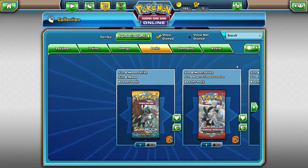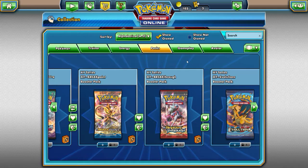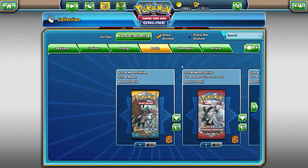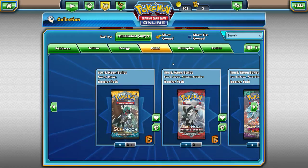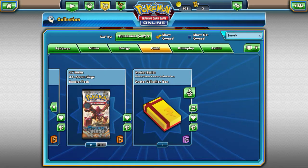I already earned some of them — I think I earned two of them. I earned this one and I think I earned that one, so out of all of them, that's what I earned. So what we're going to do in this video is open some cards from least to greatest, so we're starting here and opening this first. Let's get started.